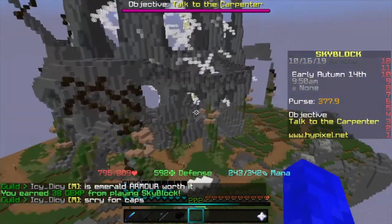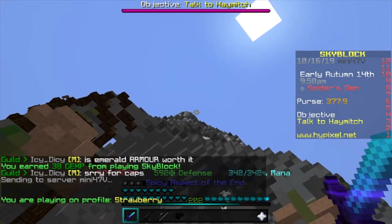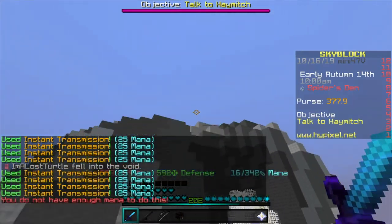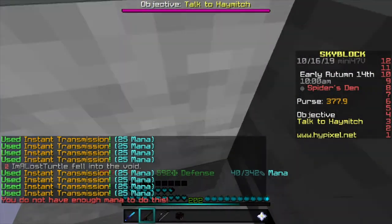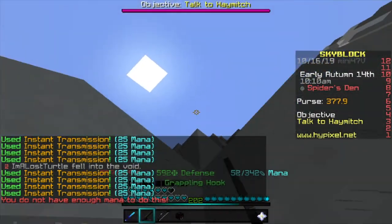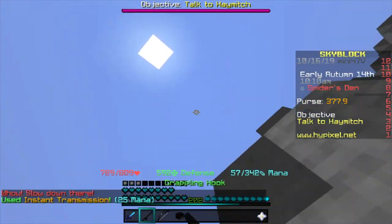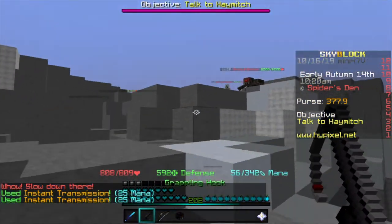We head over to the Spider's Den and have to go all the way up to the top. This might be a little hard if you don't have an Aspect of the End or a Grappling Hook — I don't think you can do it without Ender Pearls or a Grappling Hook. You need at least one of these. Just use your Aspect of the End or a Grappling Hook, whatever you want — all you have to do is get up to the top of this place.